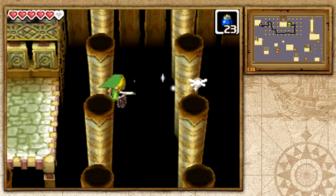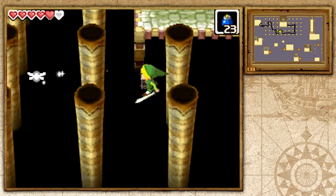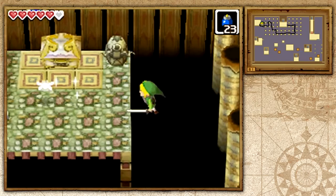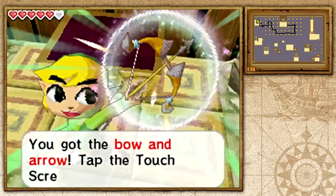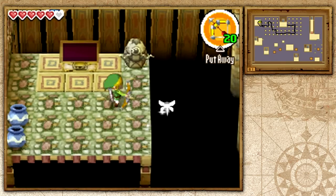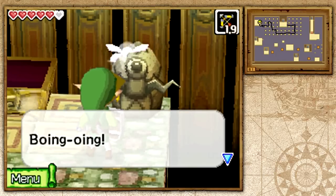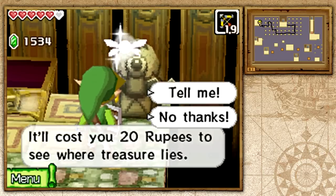I shouldn't trust myself ever because I am stupid as crap. I'm actually looking at my map and not the bottom screen, and I think that's why it's making it a little more difficult. We have to make our way up here — go down, and there we go! We fell twice but it's okay. We got ourselves a bow and arrow. That's the item of the temple.